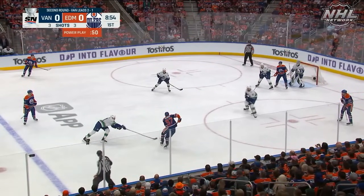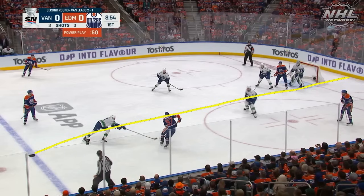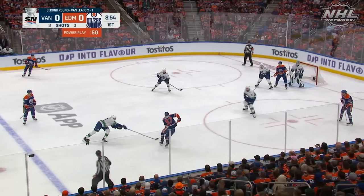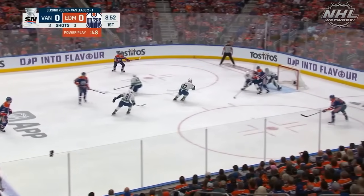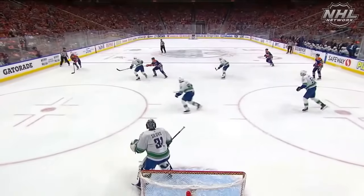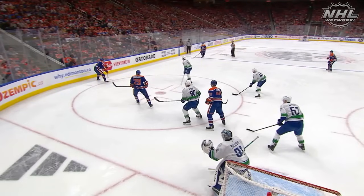The job of this F1 attacker is always to trap down. He wants to control this side of the ice — he doesn't want to let Connor cross the line there. Because what that does is it allows this D-man to close in and pressure, otherwise he also has to block the shot. So Connor gets to the middle, it influences everybody, opens up the seam for Leon Draisaitl.